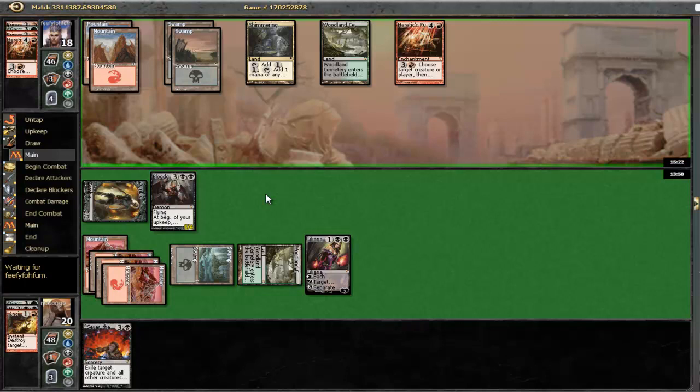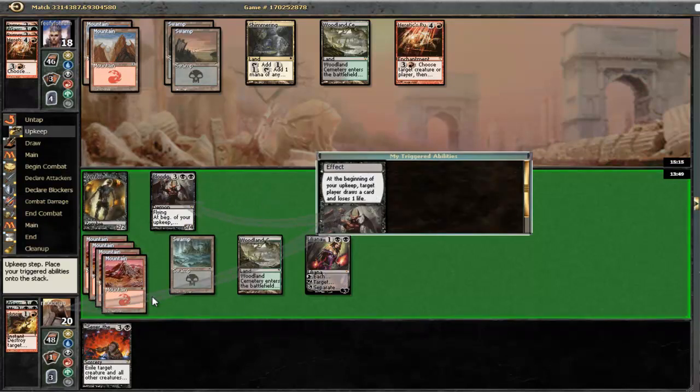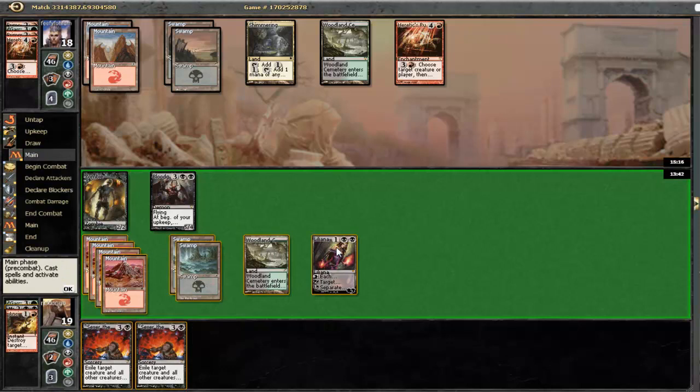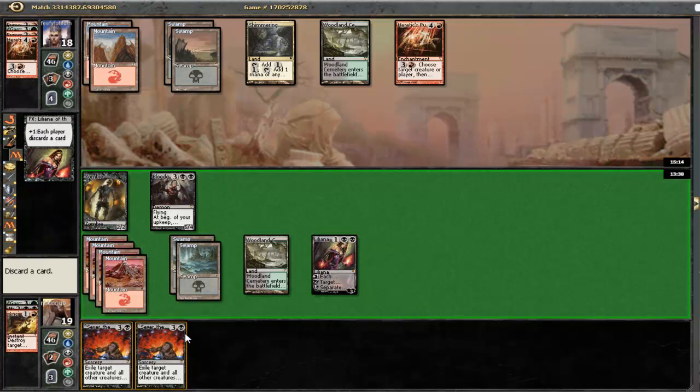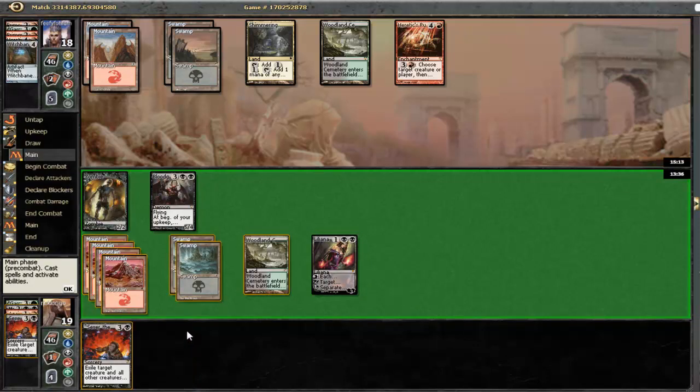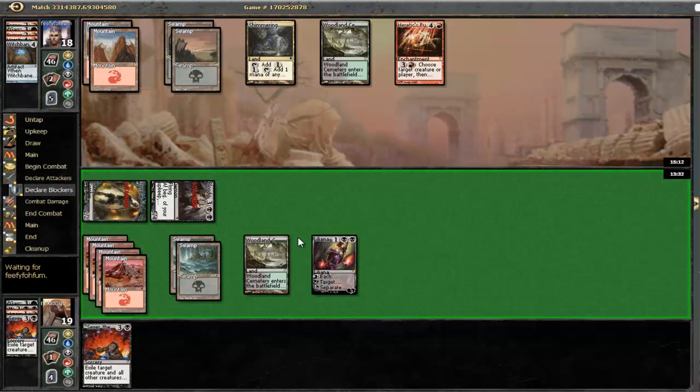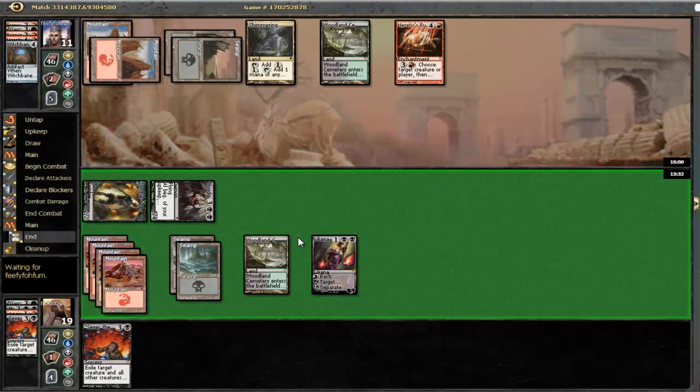Heretic's Punishment - that's certainly interesting. Let's play a Bloodgift Demon. At this point we desperately need to draw into a Witchbane Orb. Let's discard this Ancient Grudge. He discarded a second Heretic's Punishment. Let's bash. It's very likely that he has a Naturalize in hand. He may just try to shoot my Demon, but I don't think that's exactly a good play. Let's force this card - I do not really need this Sever the Bloodline. Let's bash him with both our guys. The fact that we have Liliana here is pretty tough for him - he may just choose to kill it.